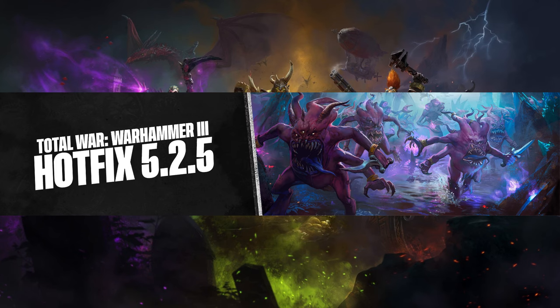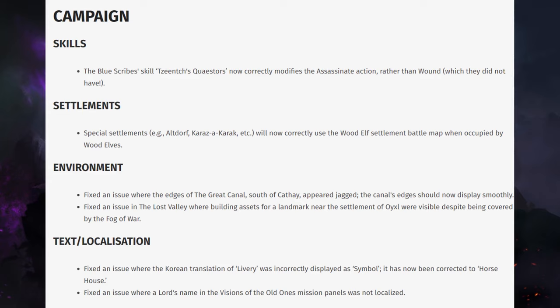There's Campaign and Battle. For Campaign we've got a few bits here. Skills first: the Blue Scribe skill, Cinch's Quest Doors, now correctly modifies the Assassinate action rather than wound, which they did not have.